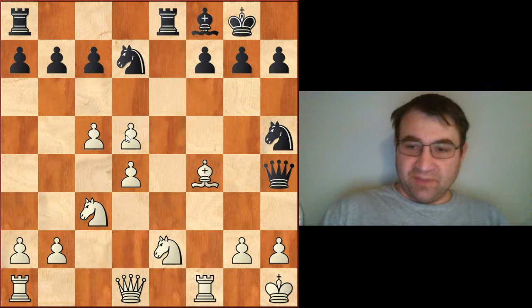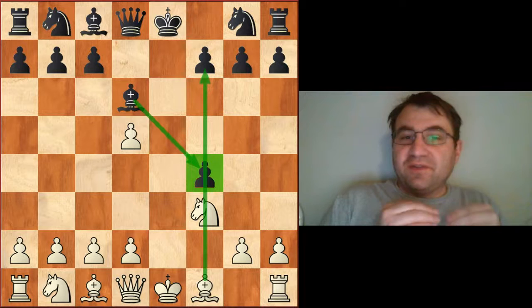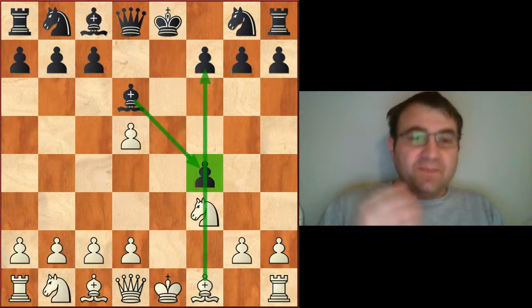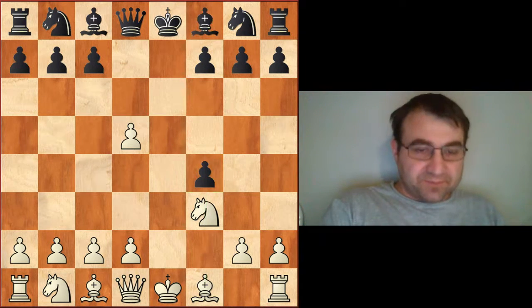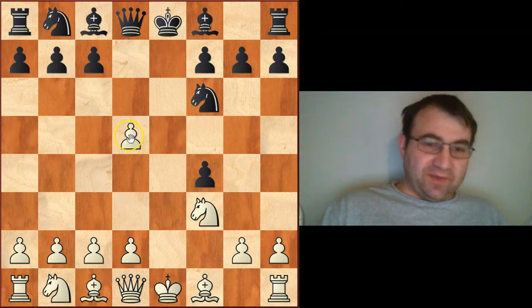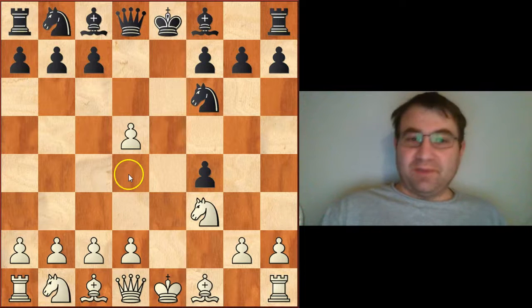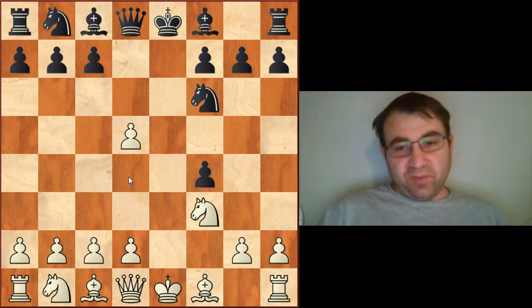That was Samansu versus Yurtov played in Russia back in 1998. The immediate bishop d6 to hold the shield pawn, even though it's kind of principled and in the spirit of the modern variation, isn't really smart. What black needs to do is get that pawn back right away. Generally speaking, black tries to get that pawn back by playing knight f6. They don't like playing queen d5 because if you play queen d5, you're getting that queen immediately attacked with tempo with knight c3 followed by d4. Most people will play knight to f6.